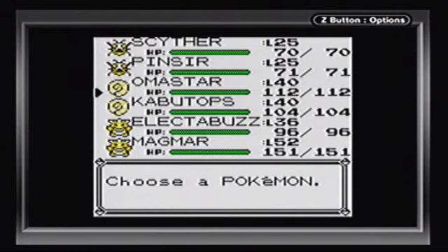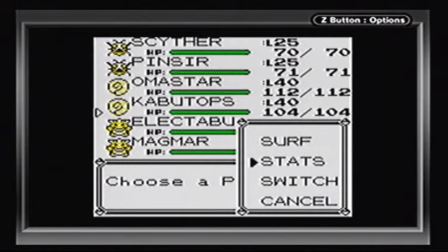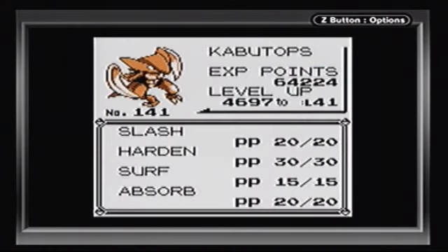I got Omanyte from a trade. I did some grinding work off-screen, and I managed to get them to evolve into their evolved forms - Omastar, the evolved form of Omanyte, and Kabutops, the evolved form of Kabuto. And if I may say something right now, Kabutops is one of the most awesome Pokémon in Generation 1. I love Kabutops' design - it just looks awesome.